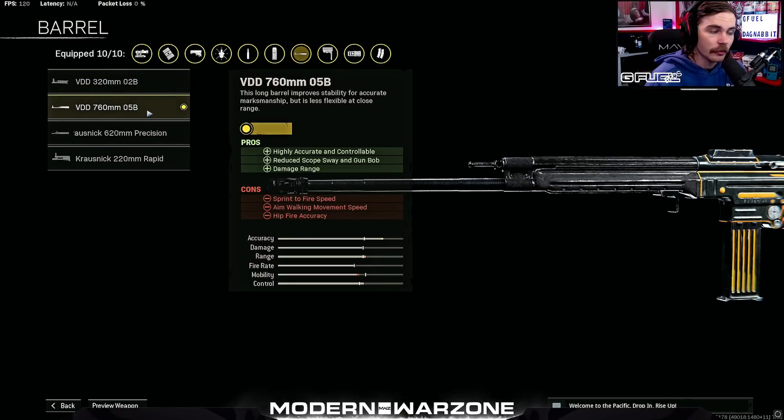There's no debate here — for a long range STG build you should be running the VDD 760MM 05B. There's really no question: it increases your damage range and greatly helps with recoil control.